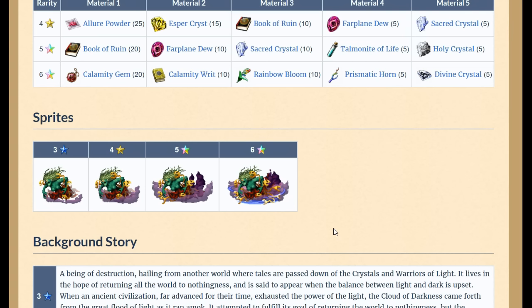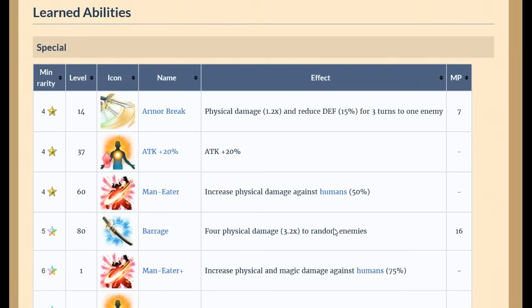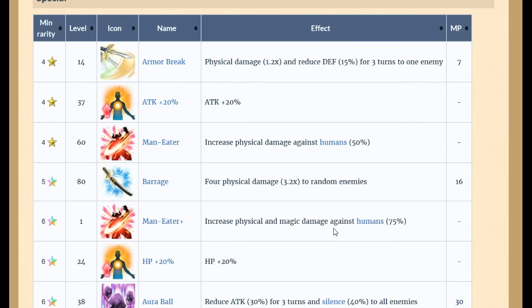She has domination in PvP because almost every unit in the game is a human. Combining her passive Man-Eater abilities with Barrage gives multiple hits and massive damage to humans. Cloud of Darkness is an arena killer, and we should be getting PvP very soon, so upgrade these units — do not fuse or sell them.